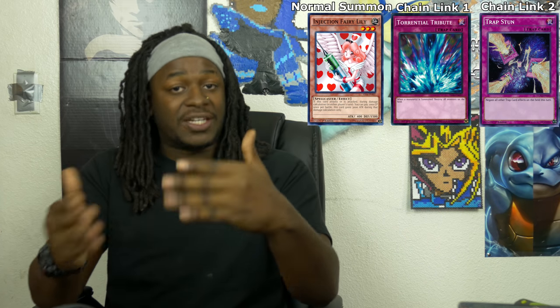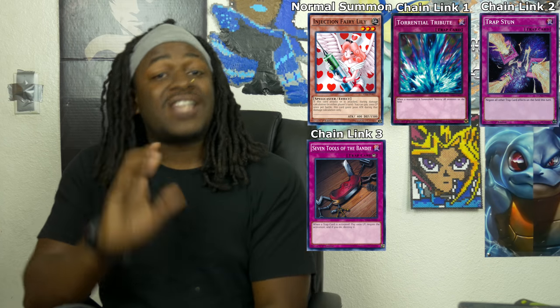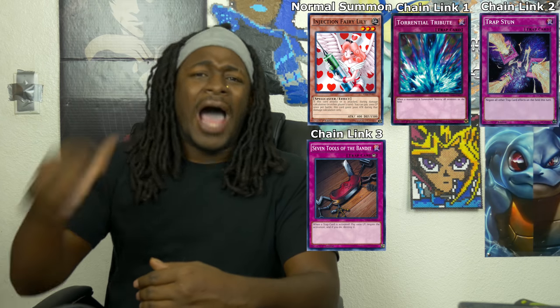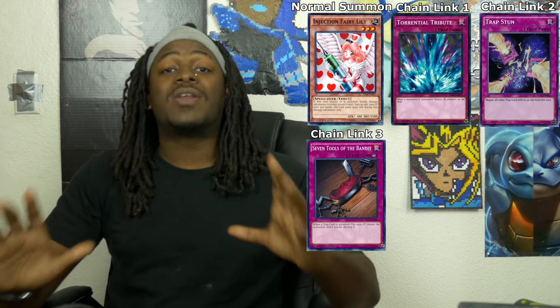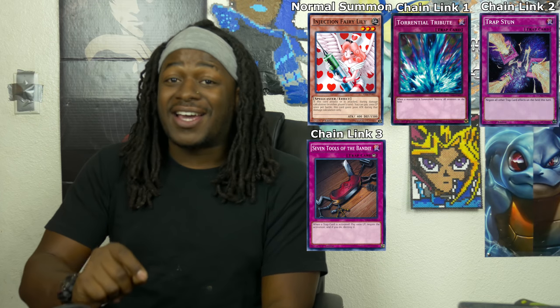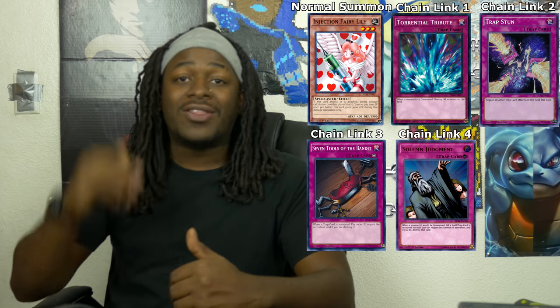I'm going to use Trap Stun as chain link 2 to Torrential Tribute. If this chain were to resolve, Trap Stun would negate all trap cards on the field — and seeing that Torrential Tribute is a trap card, it would be affected. But my opponent has another card to activate: 7 Tools of the Bandit. Now, 7 Tools of the Bandit is a Spell Speed 3 card, and we've only been using Spell Speed 2 cards — Trap Stun and Torrential Tribute. After 7 Tools of the Bandit, the only thing I can respond with is another Spell Speed 3 card.